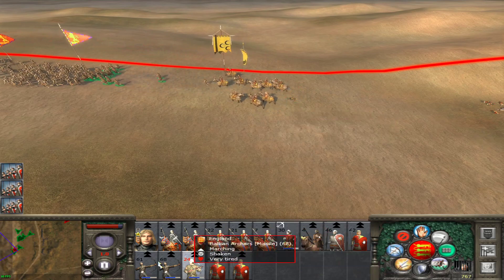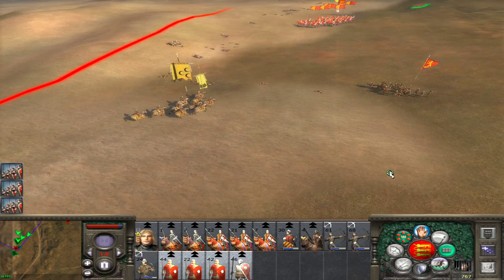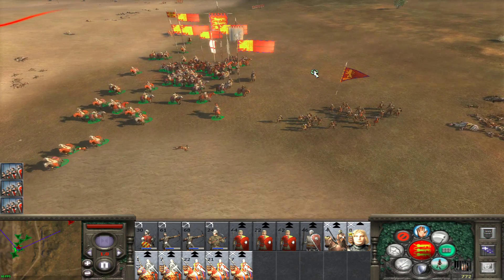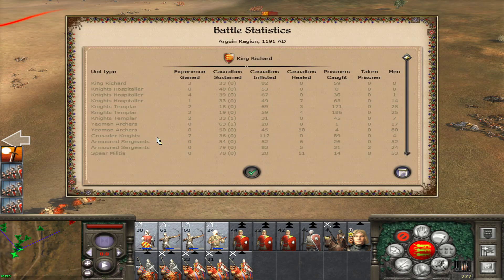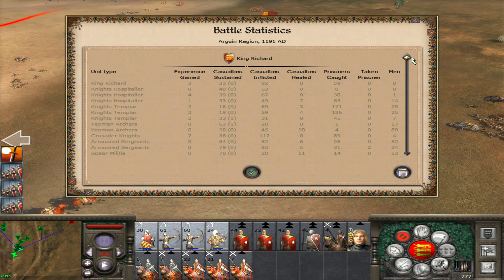He is getting further away — we just have to catch up to him. We are getting tired, but we are going to catch up to him. Yes, he's broken. Take use of fire at will. And there's our victory! Outnumbered by over 600, but we did get another victory. Enemy General has fallen — that was Saladin. Crusader Knights, that was a mercenary unit — looks like they got the most casualties inflicted.